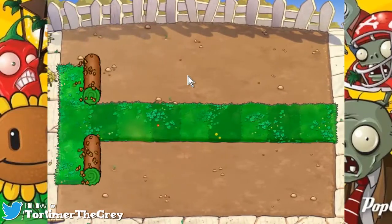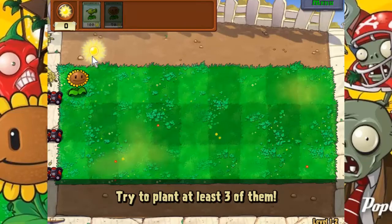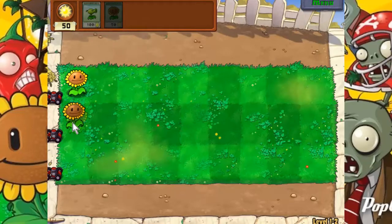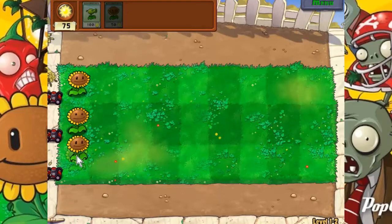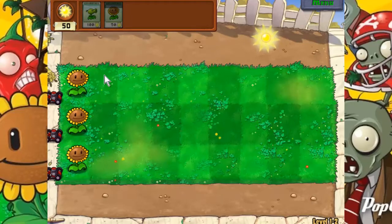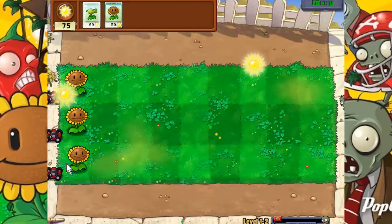We're going to have three rows of sod this time. You've got these lawnmowers — if a zombie gets past your defenses and hits towards the house, you'll have a one-time-use lawnmower that will take care of anything in its path. Usually I like to set up my back row as sunflowers. Now we've got sunflowers but they really need to start producing, because we're probably going to have zombies start showing up and I've yet to put down a single peashooter.